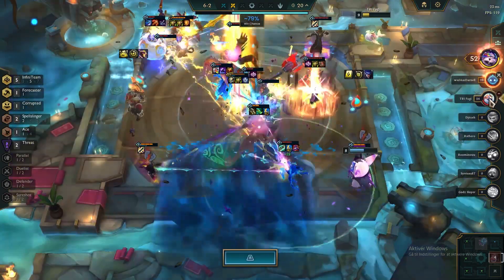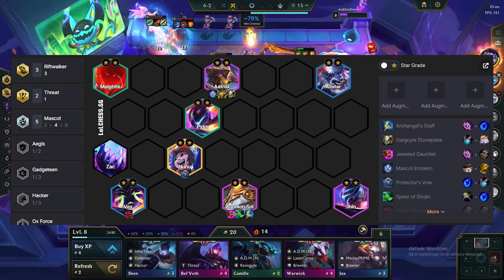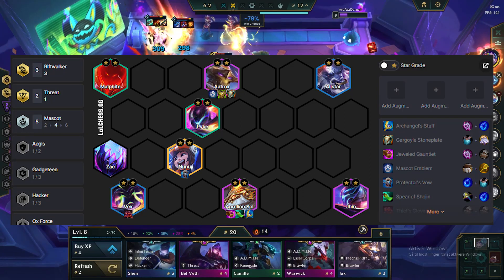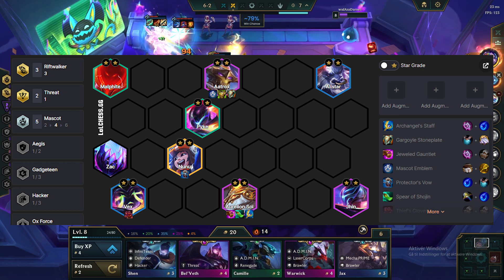After the latest patch, there are a few new comps in China. One of them is Aatrox and Aurelion Sol with Mascots. One of the reasons why this comp is so strong is there's almost nobody playing this version at the moment, meaning hitting a 3-star Forecast unit is even possible in some games.